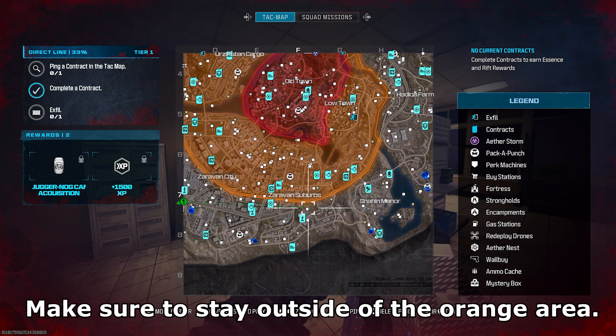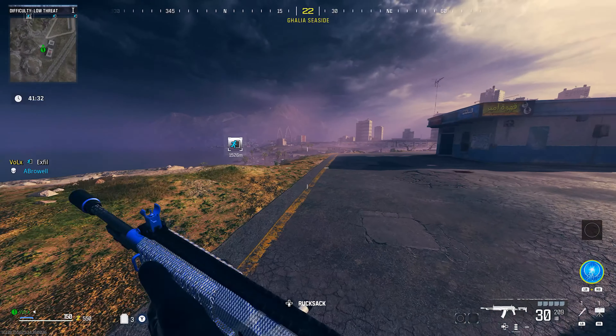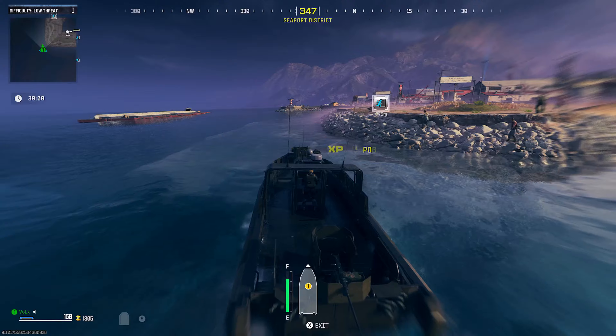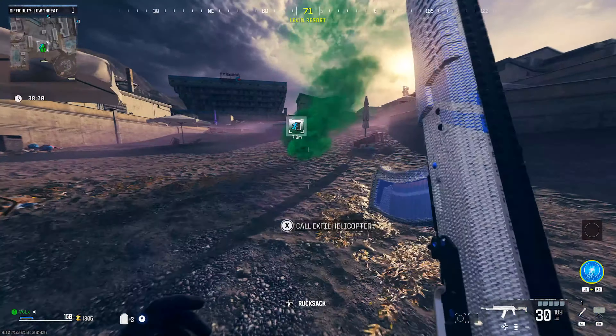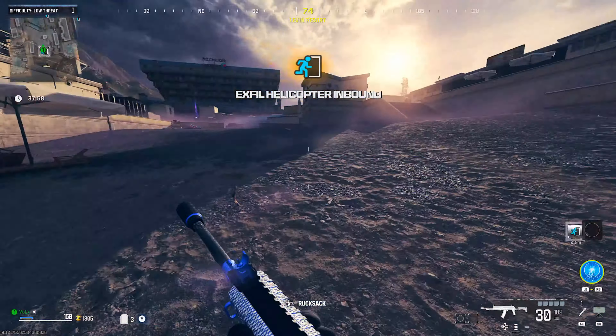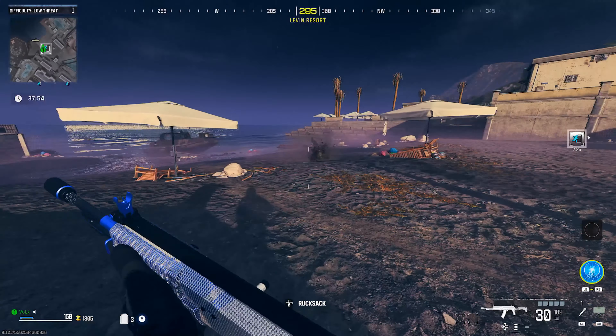Once you load in, see where you're at. After about two minutes of in-game time, go ahead and find the exfil locations. Get in a vehicle or start running towards the exfil location. Once you're there, you'll see a ton of zombies start spawning.